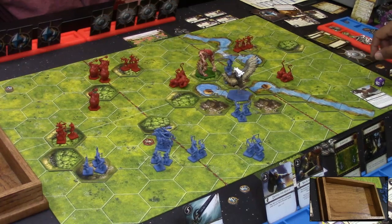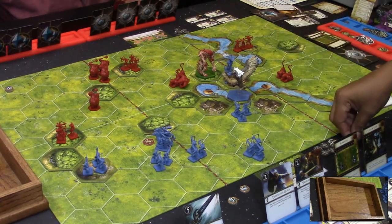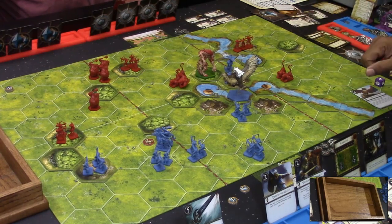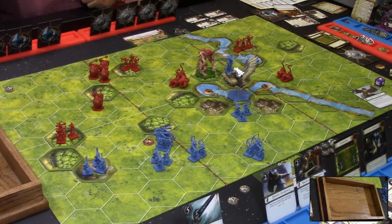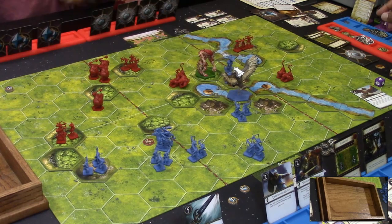The Rock Warrior finishes his move. Victory point step: one for the bridge, one for the hill. At the start of the next turn — William's as first player — the victory condition check triggers. Carlos has sixteen victory points. William does not. That ends the game — Carlos wins!